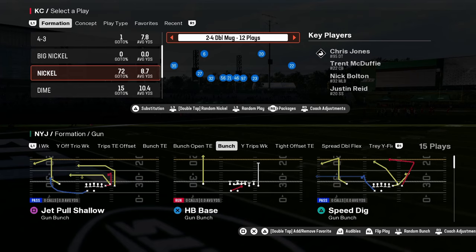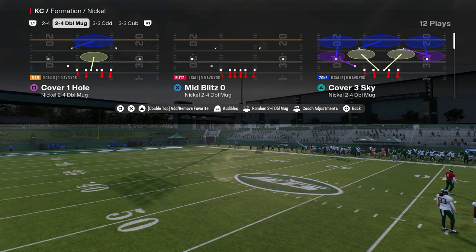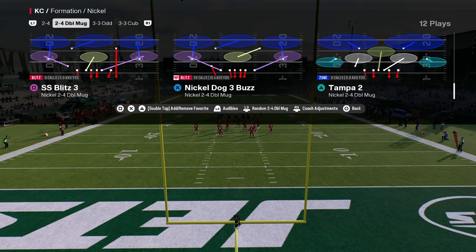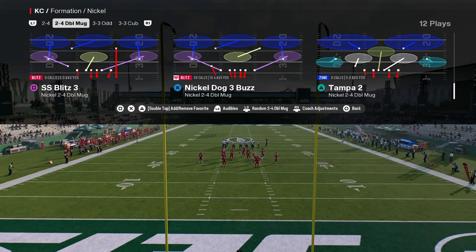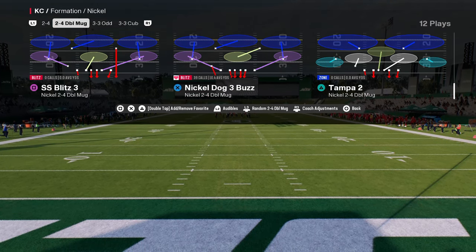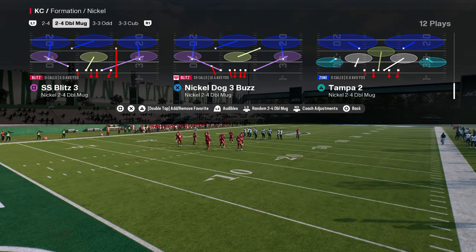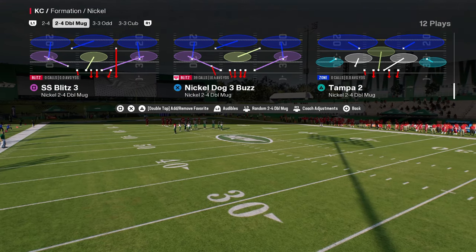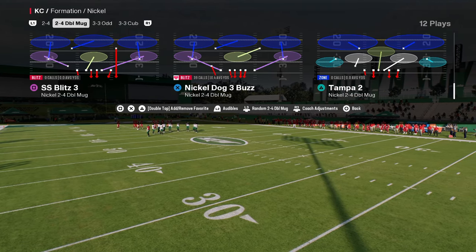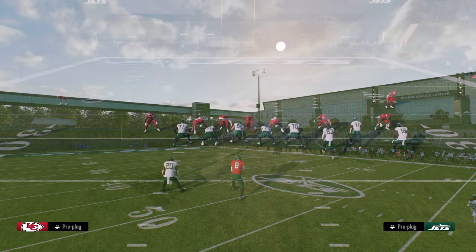Coming in at number two is a two-for-one defense — the most popular defense in online competitive Madden right now. It is Mid Blitz Zero, specifically the play Nickel Dog 3 Buzz. We'll show this out of both the 2-4 Double Mug and the Nickel Double Mug. The weakness of this defense is really the pass coverage and the alignment, but the pressure aspect is very effective.